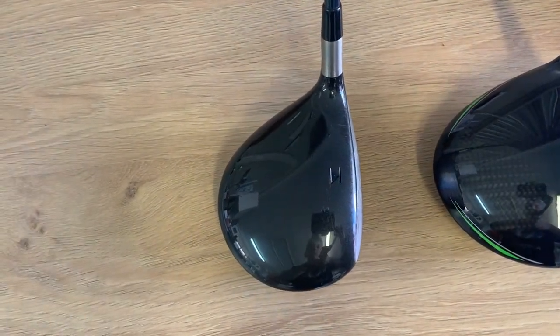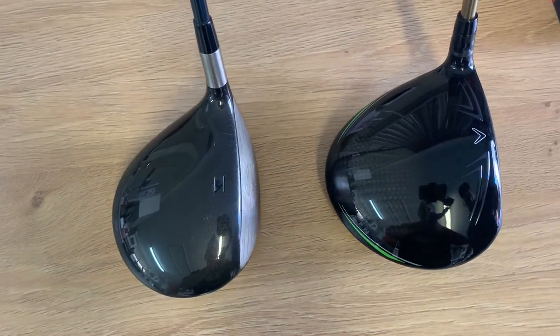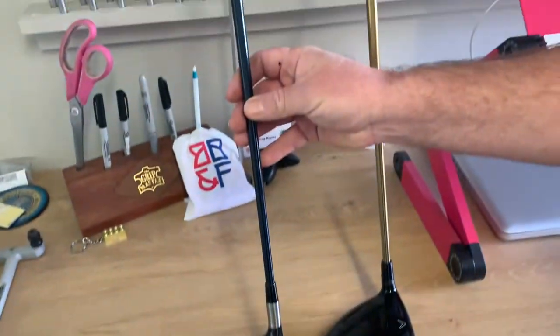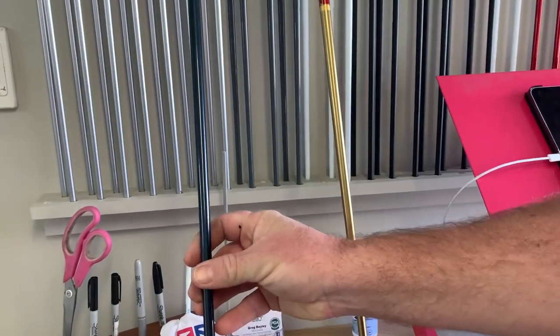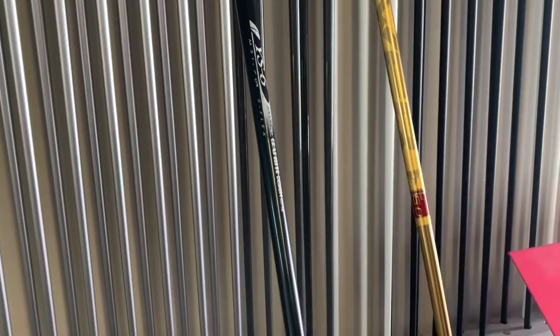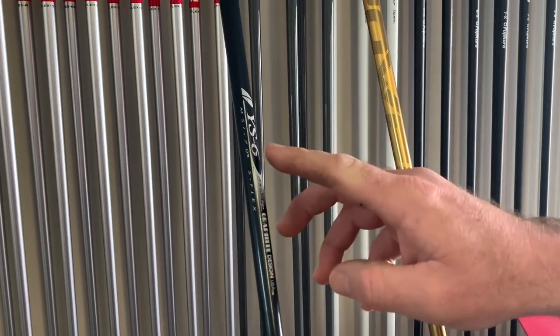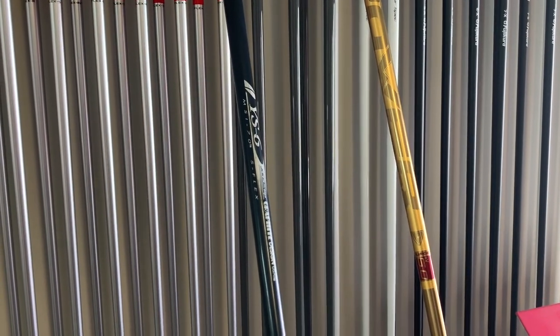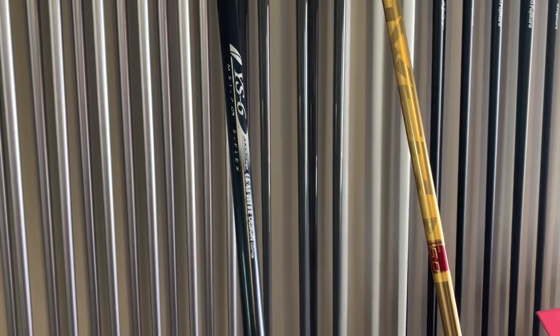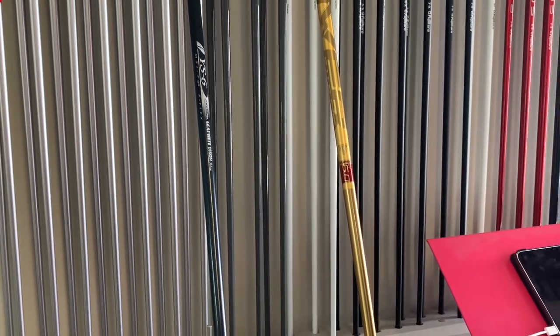You can see the size difference — it's massive. Looking at the shafts: the old one has a Graphite Design YS6, a really popular shaft in its day and still gets asked for. I'm going to see how that stacks up against my current gamer shaft, the Power Surge by Fujikura.